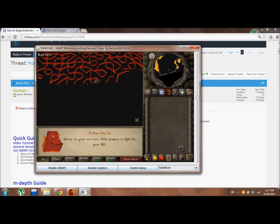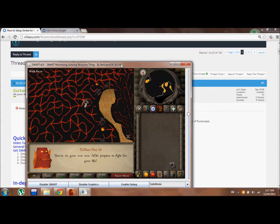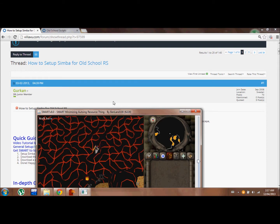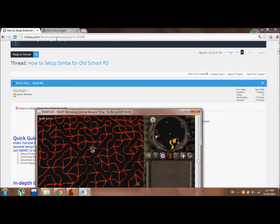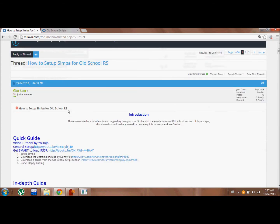I start my script, it moves for me and does the fight caves completely for me. As you can see, I've gotten over 100k Tokkul doing this with just this one script called Simple Fight Caves Trainer.